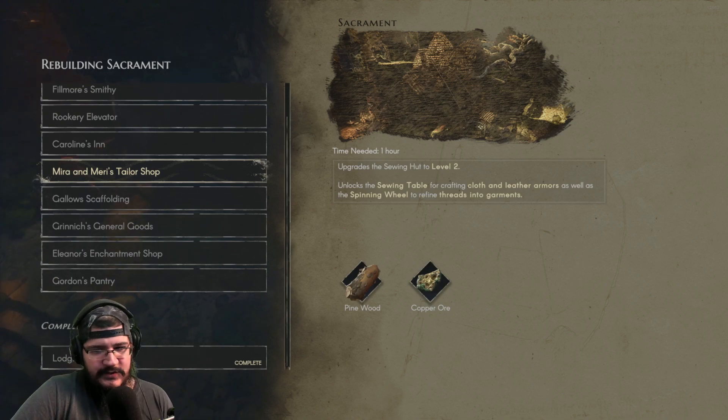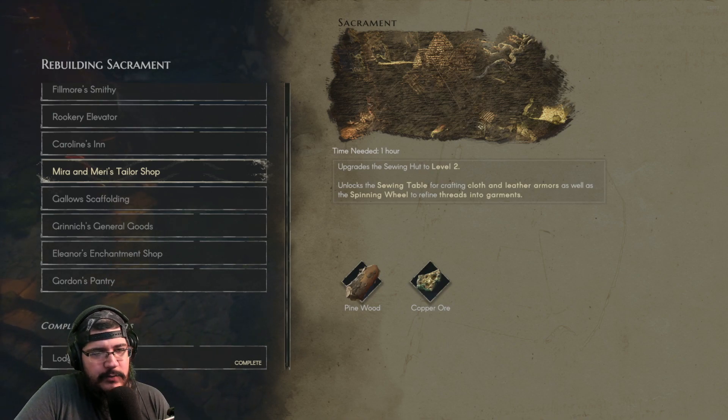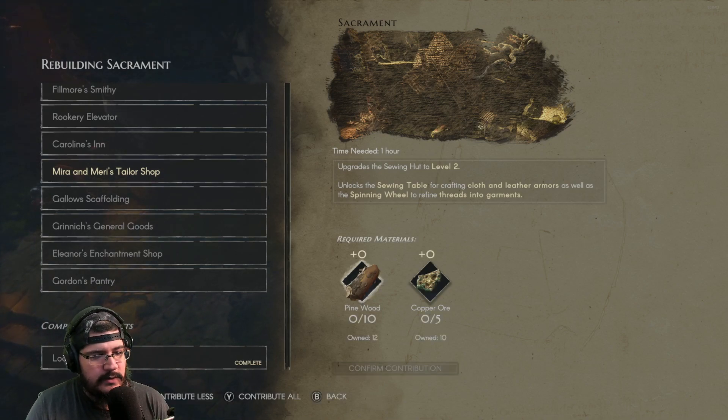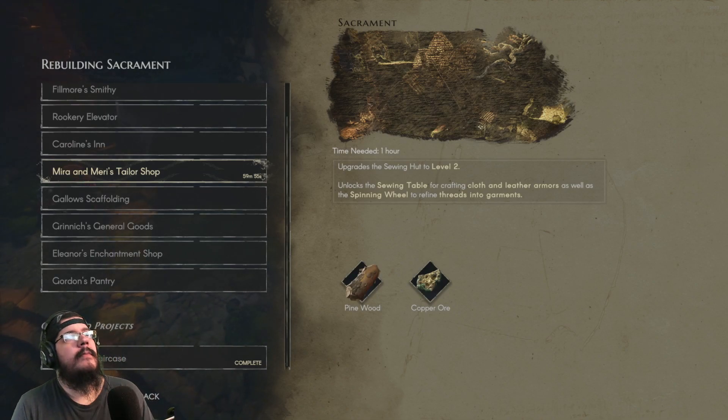Danger says well today's been stupid — well luckily it's almost over, you got a little over an hour left. Sorry it's been stupid. Yeah, let's do this — contribute all, submit. One hour and counting. Perfect, okay.